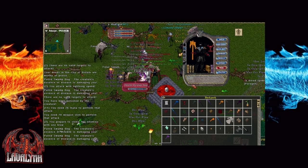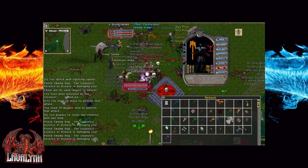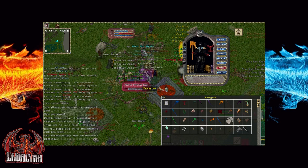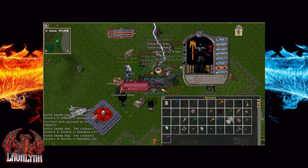As in any champion spawn, when the Red Skulls completely line up around the altar, the champion boss will spawn. The boss is named the Putrid Swamp Bog and its abilities may vary from shard to shard. One thing is for certain though — it has a lot of hit points.